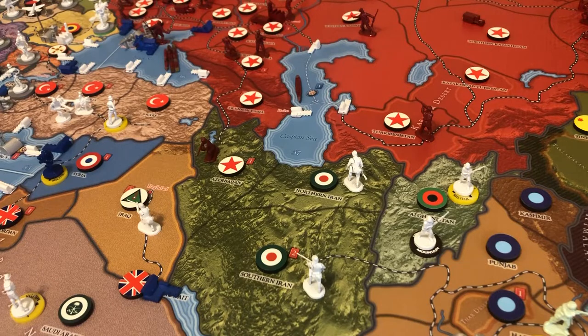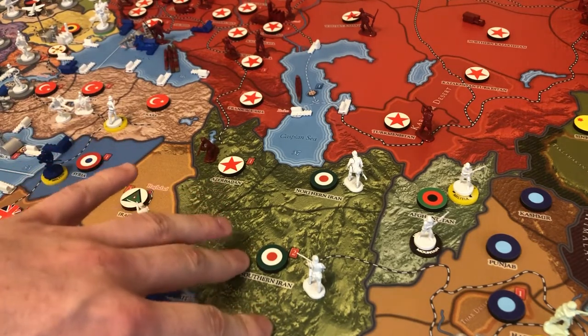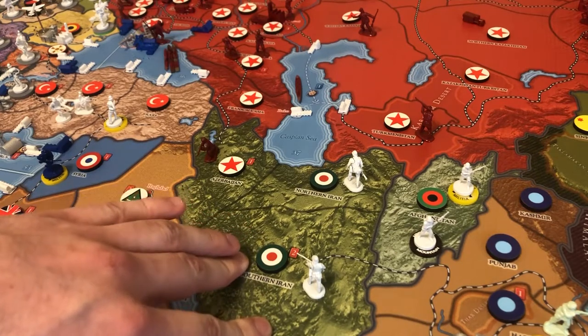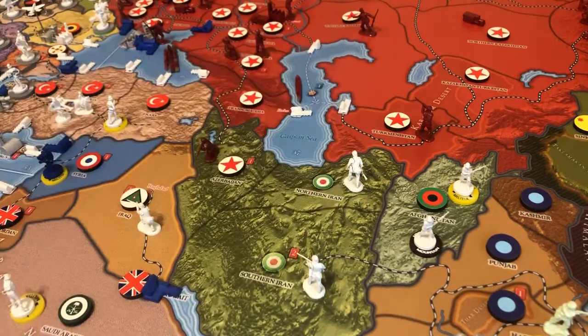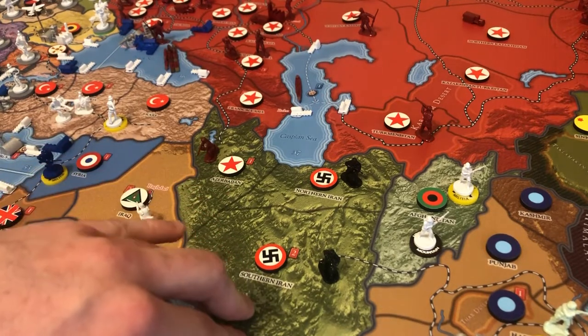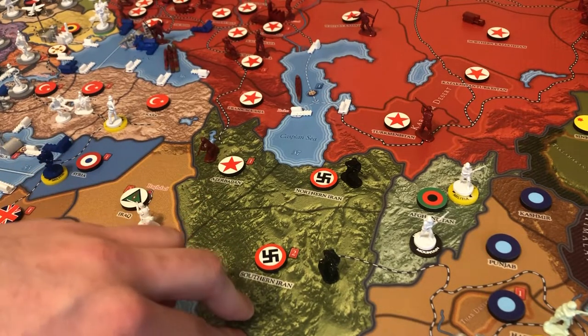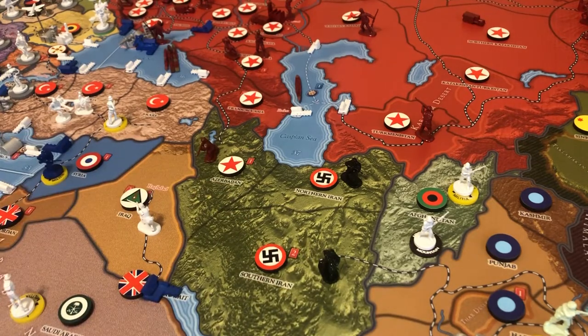Those are the stipulations of being a controlled minor. Iran will stay a controlled minor of Germany until Russia and Germany go to war. At that point, as soon as the controlling power of Iran — in this case Germany — is at war with the same major power Iran is at war with (the Soviet Union), Iran aligns to Germany and becomes a full German territory. Now that Iran is a full German territory, it no longer functions as a controlled minor and doesn't get recruitment rolls anymore — it is just a part of Germany.